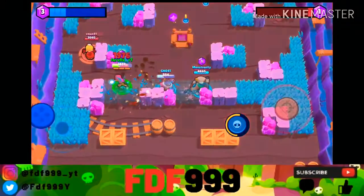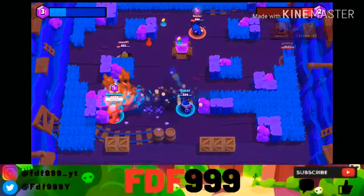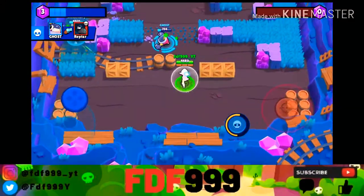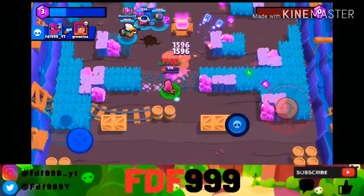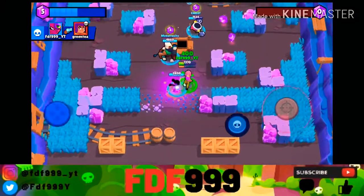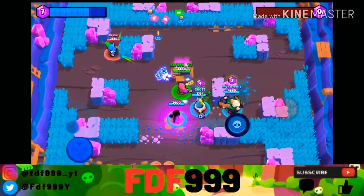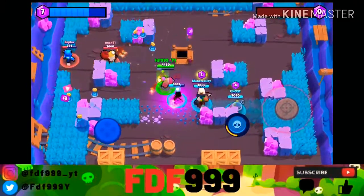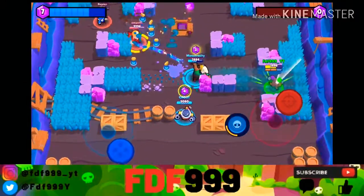Her total damage output at level 10, including all 3 shots, is 4,788. That means she can take out Barley, Brock, Colt, Crow, Dynamite, Jessie, Penny, Piper, Rico, Spike, Tara, Leon, and Tick with 3 full attacks. That's practically half of the brawlers, but her reload speed isn't that good. Her reload speed is 2 seconds, which is pretty slow compared to the other brawlers.